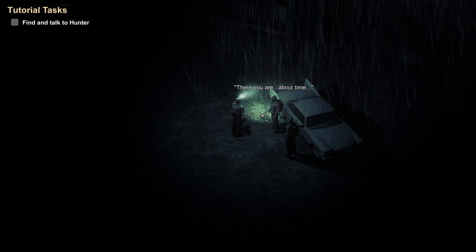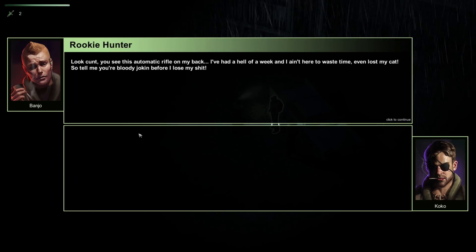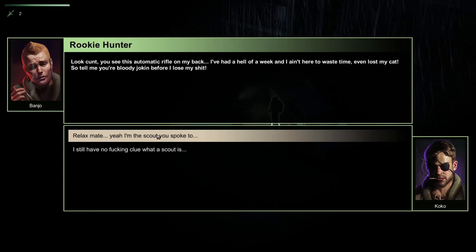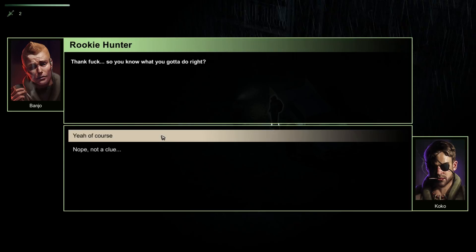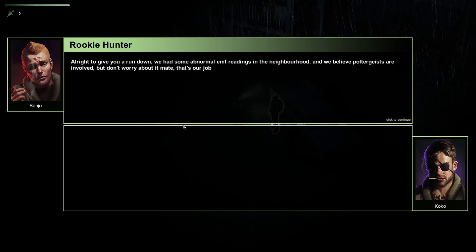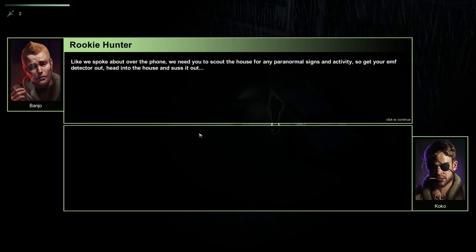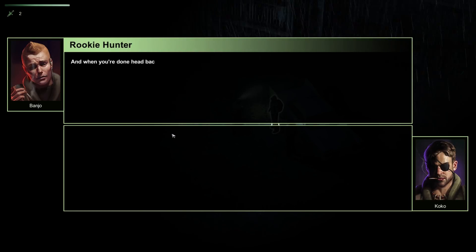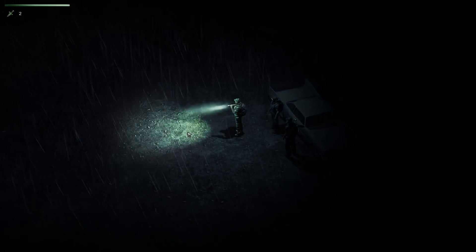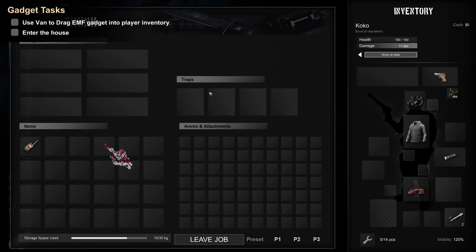We meet a rough hunter NPC: 'About time, rookie hunter. Are you the scout we spoke to?' He's armed with an automatic rifle, had a hell of a week, and even lost his cat. He gives the briefing: 'We had some abnormal EMV readings in the neighborhood — I believe poltergeists are involved. We need you to scout the house for any paranormal signs. Get your EMV detector out, head into the house and suss it out. Come back with any signs you find so we can figure out what we're up against.' The game instructs us to drag the EMV gadget into our play inventory and enter the house.